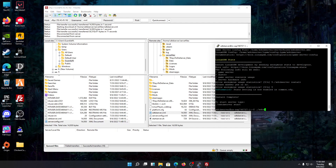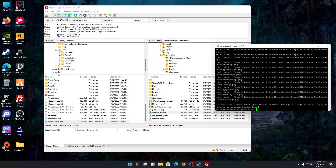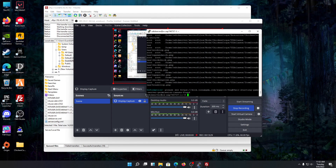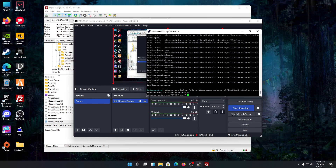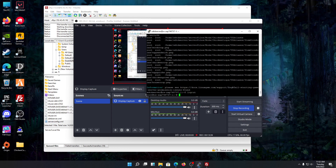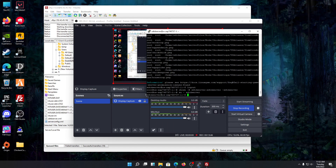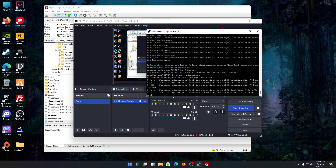Run the start command for the seven days to die server. The server will start and generate the world. If you see a file ownership issue — because we uploaded mods via FileZilla — go back to your root user and copy-paste the chown command shown. That will fix everything. Then switch back to the seven days to die server user, start the server, and as you can see the server is now starting.